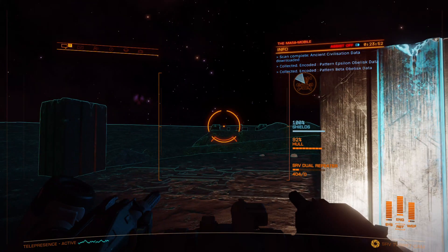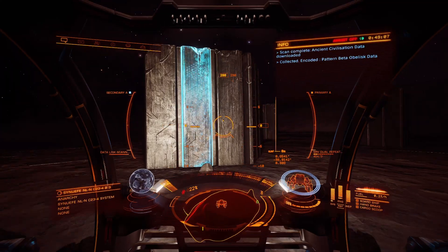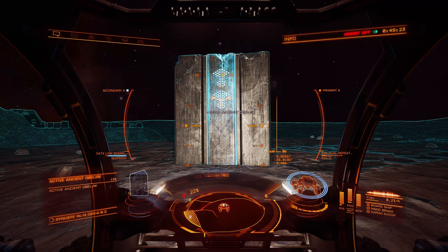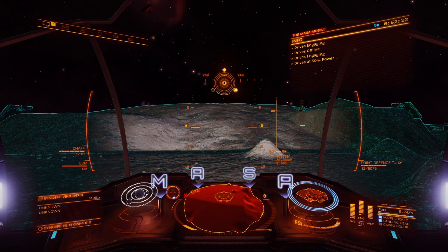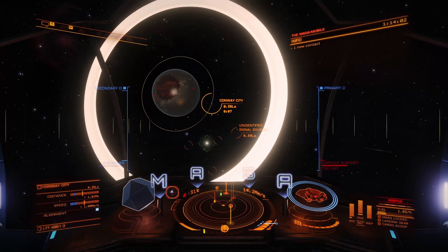And then the semi-controversial thing: you exit to the main menu and then log back in. If you don't approve, then don't do that bit. And then you do it again, and again, and again, until you've got enough. Once you've gathered as much of this as you can bear to do, it's time to fly to a technology broker.